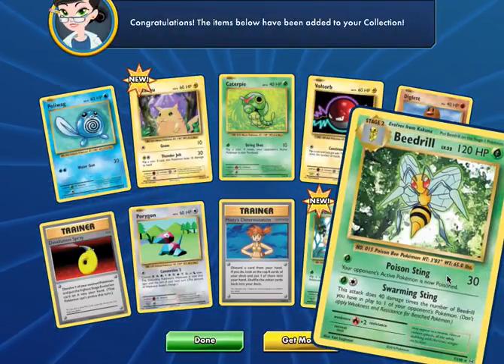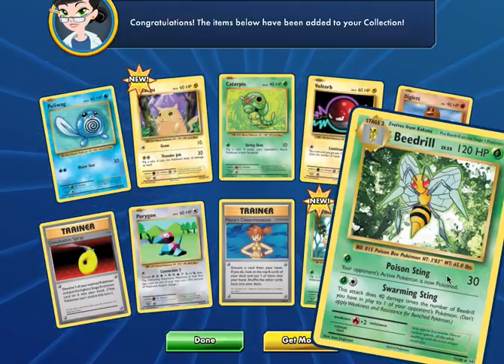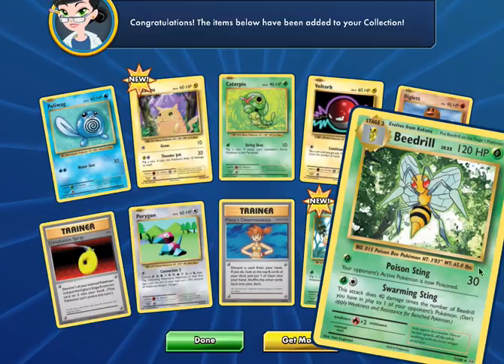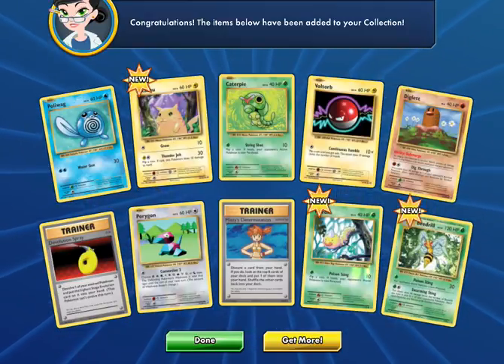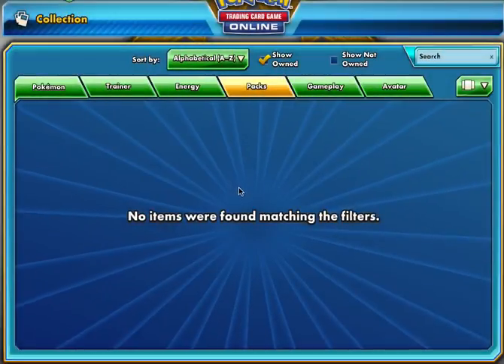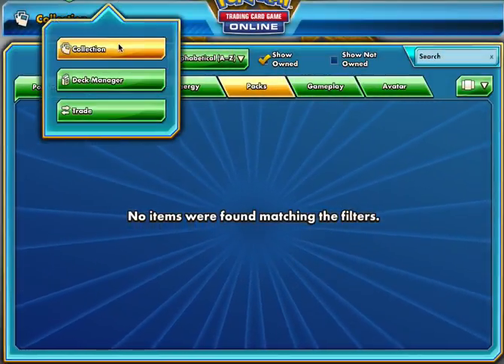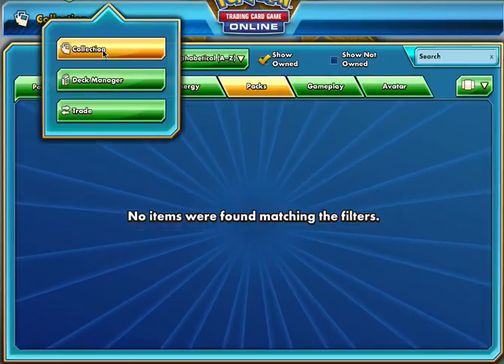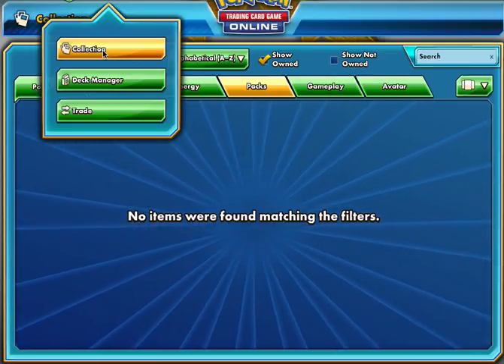All right, so this pack opening was mediocre. We got 20% Ultra Rares or higher — we got that Full Art Tauros GX and that's it. But last pack opening we did pretty, pretty good.